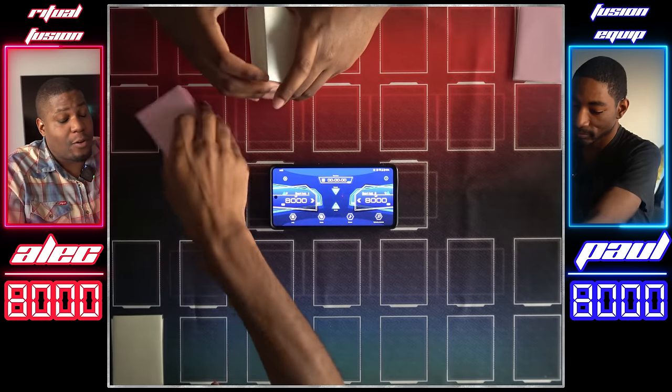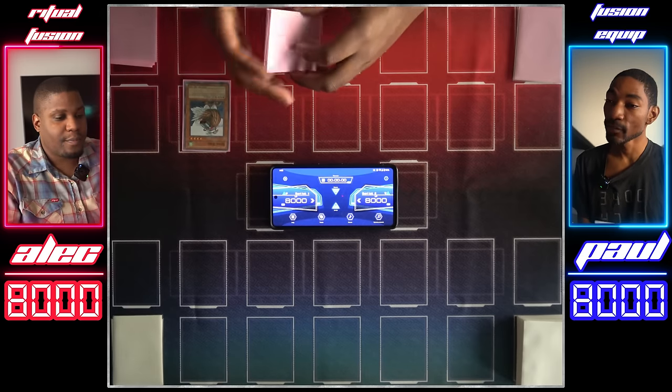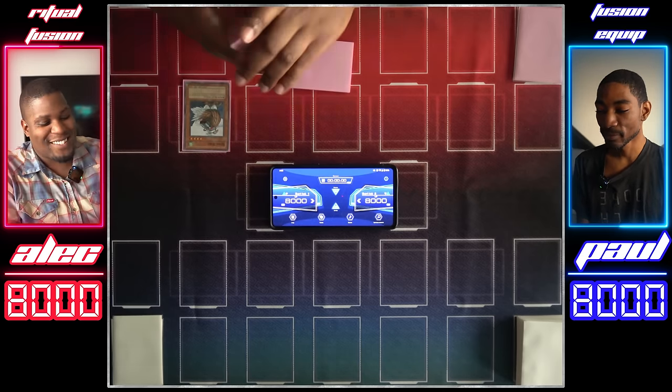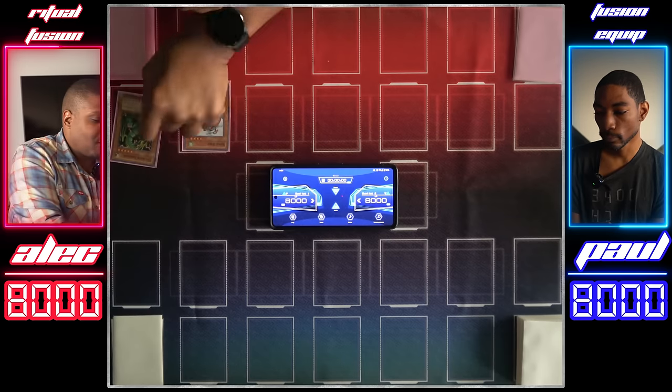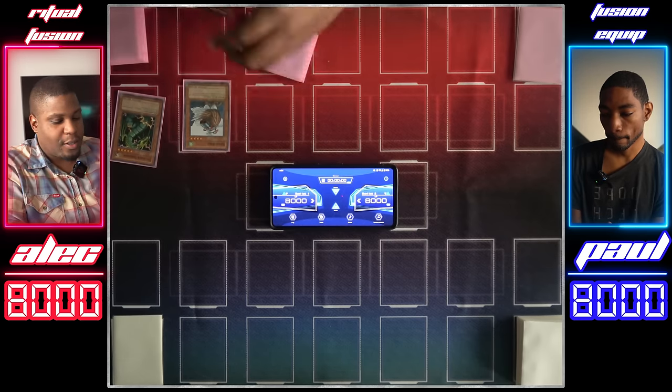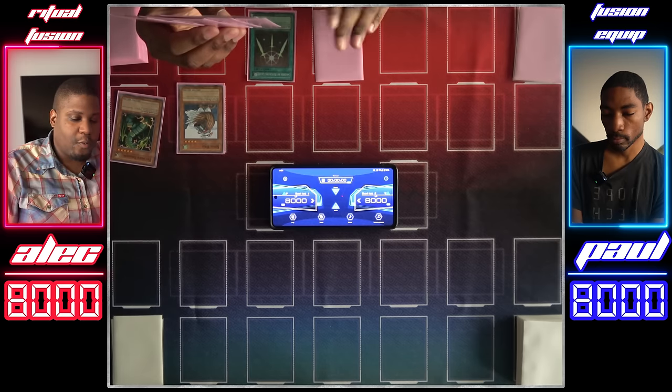You get to pick — I'm going first. Draw. Normal summon my Sonic Bird and use its effect — I'll get Black Illusion Ritual to my hand. Why not dig in the deck some more? I'll pitch Thunder Dragon and get my two Thunder Dragons. I'll activate Swords of Revealing Light, set one, and pass.